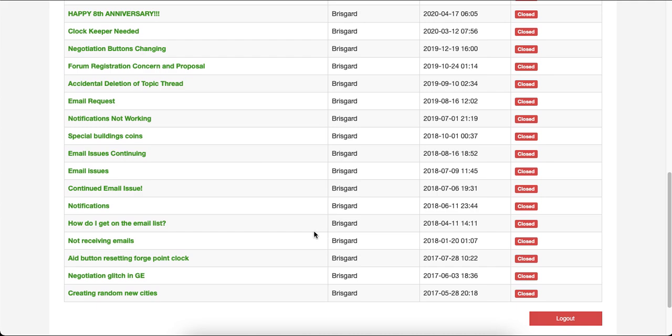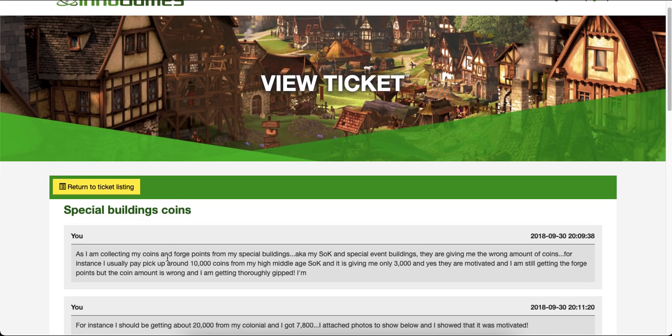I found the ticket: 'Special buildings and coins.' As I'm collecting my coins and forge points from my special buildings — my Shrine of Knowledge and special event buildings — they're giving me the wrong amount of coins. For instance, I usually get around 10,000 coins from my High Middle Age Shrine of Knowledge, and it's giving me only 3,000 coins.